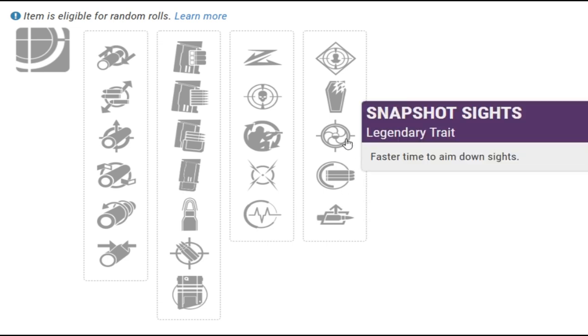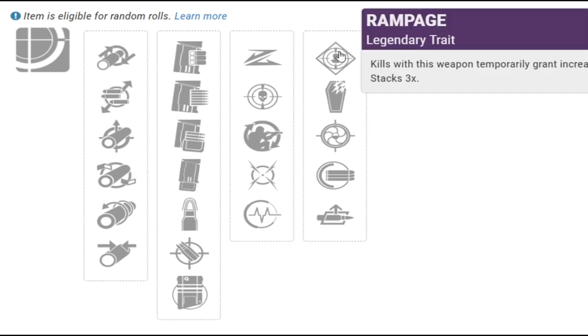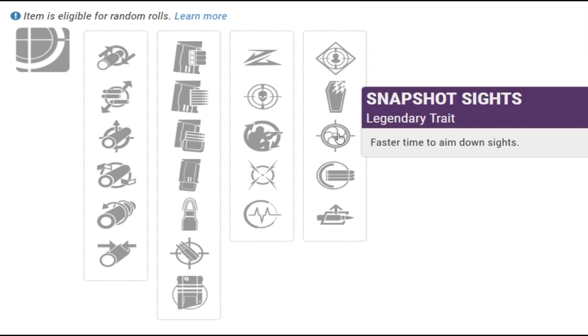For this column I'd say you either want Snapshot Sights or possibly Rampage. Rampage is good for killing multiple enemies — say you have two guys in Crucible, you kill the first one and it increases your damage on the second one, making it easier to kill them. But Snapshot Sights would probably be the best overall, since the faster you pull it up, the faster you get that shot out — possibly beating the other guy with a shotgun.